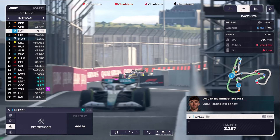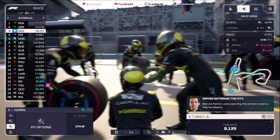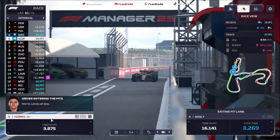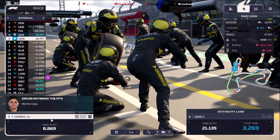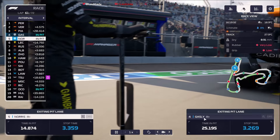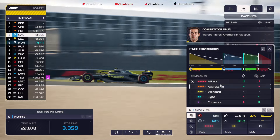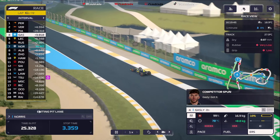We might not have got the intermediates call right, but we've certainly got the soft compound tyre one right. Verstappen and Perez have carried on, and Gasly is into the pits. He has a lovely pit stop this time — 3.2 seconds, out onto the soft compound tyre. Lando Norris follows him in — 3.3 seconds, we'll take that all day long. Perez and Verstappen have stayed out. Gasly now, if he's going to close this gap, has to push on. If we get a safety car that's the most unlucky thing in the world, but Pierre Gasly is now pushing on.